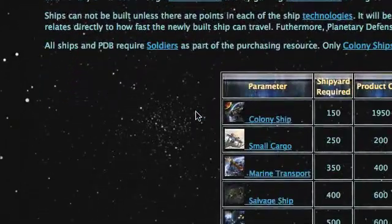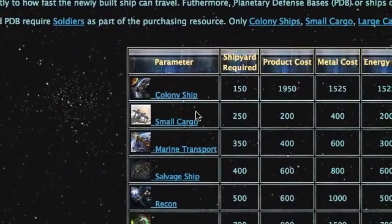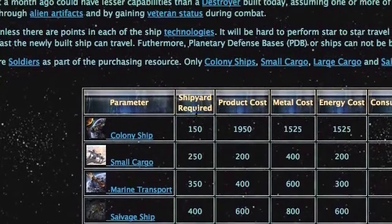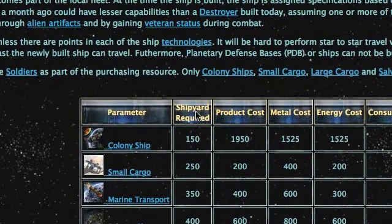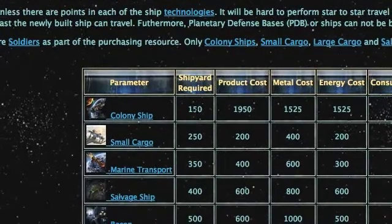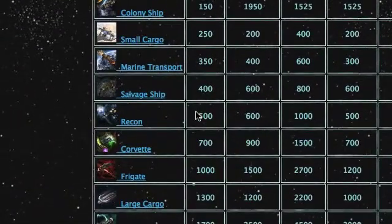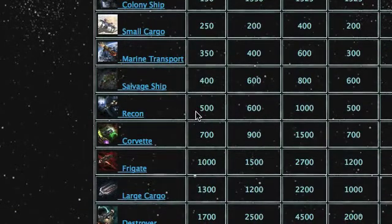This will display a table showing the requirements to build each ship. The first column shows what shipyard level is required. To build a recon ship, we need a shipyard of 500 points. The current example showed a shipyard of only 400 points, so we would have to add 100 points in shipyard technology before we could build a recon ship on that planet.